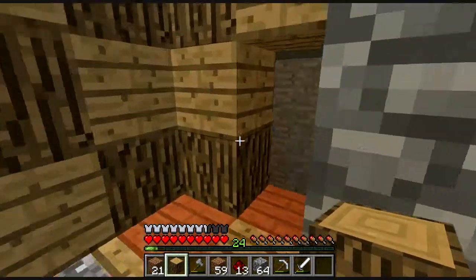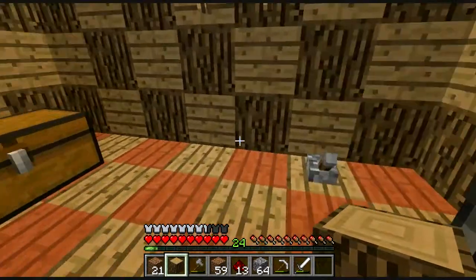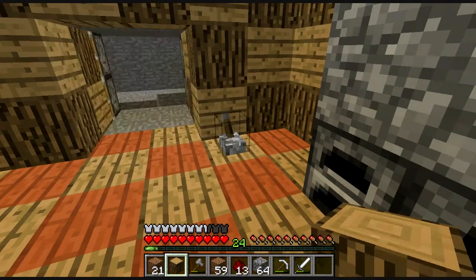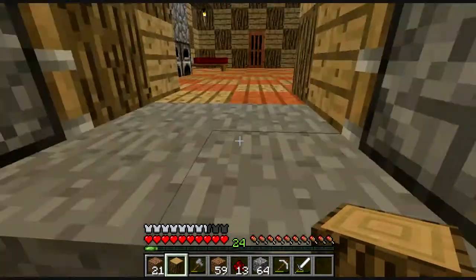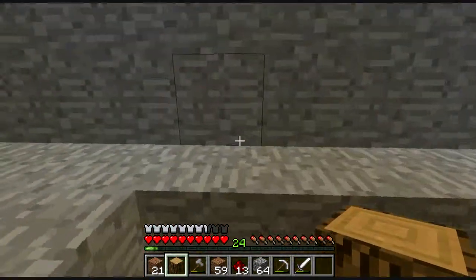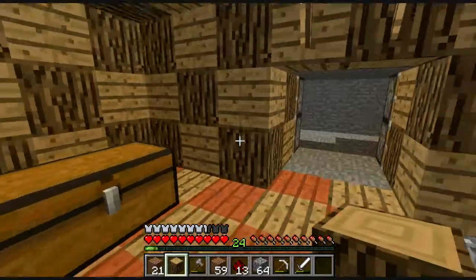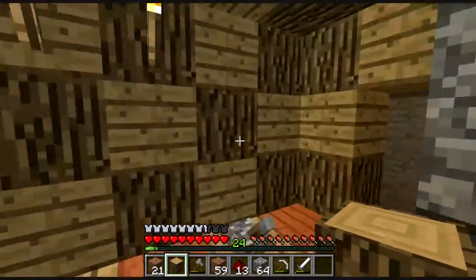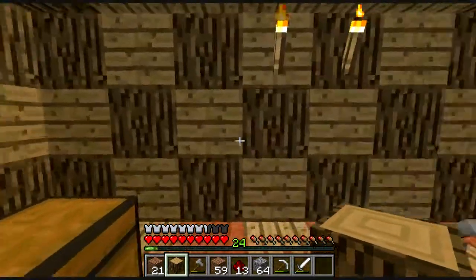Eccoci tornati, ho fatto il collegamento. Ho fatto una ripresa temporanea per farvi vedere come funziona la porta che avevo in mente. Qui ho messo la leva, adesso vi faccio vedere il funzionamento della porta. Così è aperta, così possiamo entrare. Quando torniamo si chiude, quindi è perfettamente nascosta.